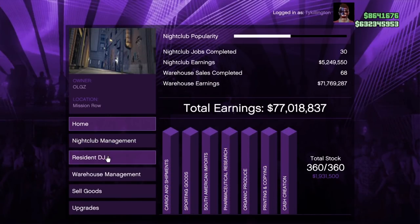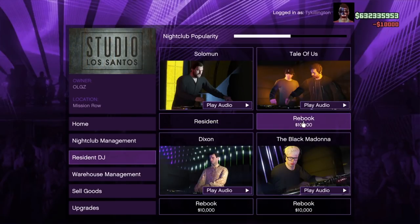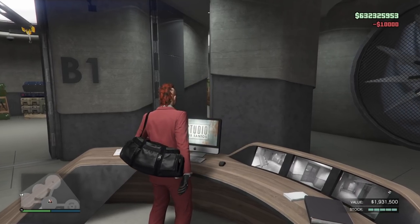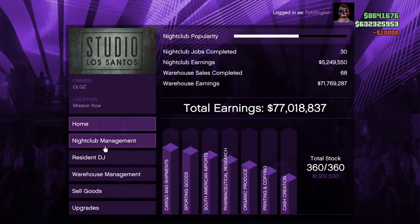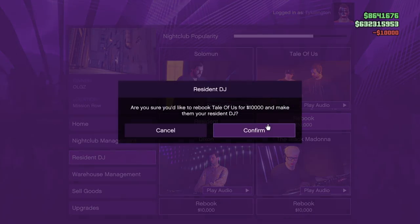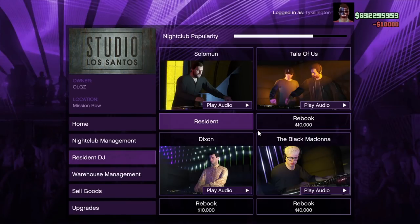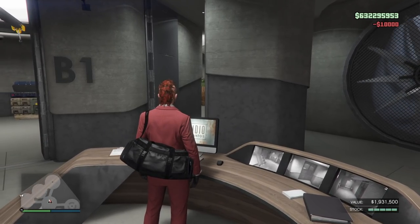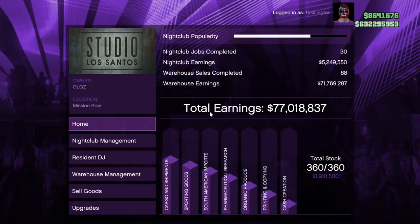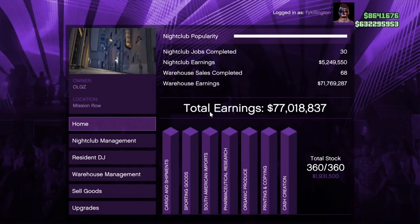After the first DJ purchase, it'll take 10 purchases to fill the nightclub popularity back up, increasing 10% every time you buy or rebook a DJ — a total of $100,000. All you have to do is monitor this about every three hours. You can come back to your nightclub, or you can go to the arcade as well. About every three hours, you pay about $20,000 to $30,000 to keep your nightclub popularity boosted. The nightclub popularity determines how fast your daily safe income gets acquired, and you want that $210,000 as often as you can get it.